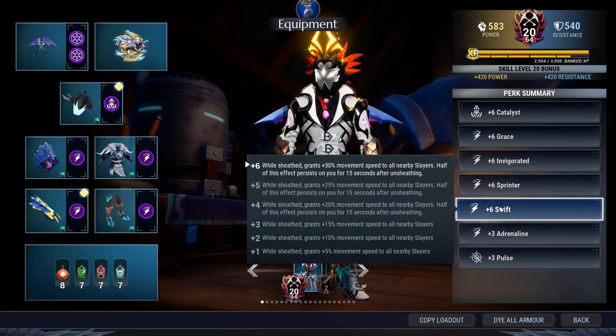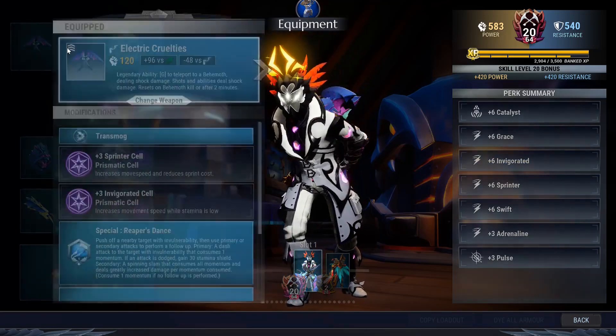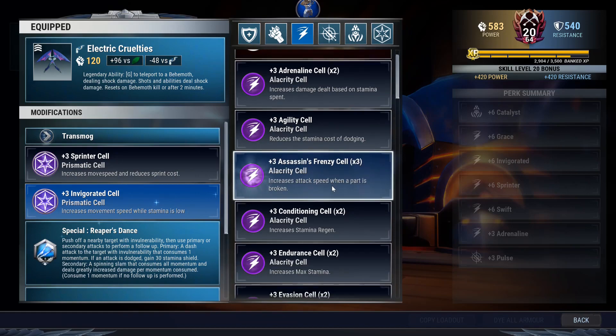Swift gives you another 30 movement speed while your weapons are sheathed. Now if you unsheathe your weapon you lose swift. So my thing is that if you don't want to use up your stamina, you don't have to use invigorated.